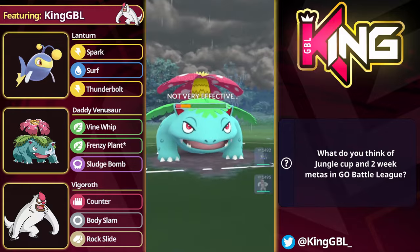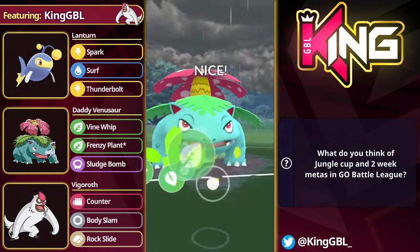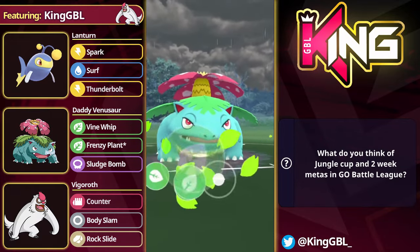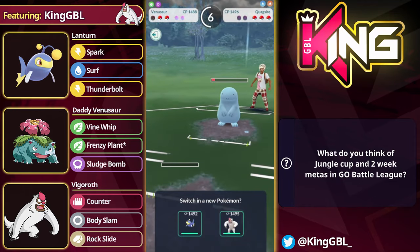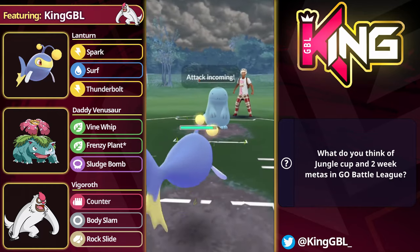As you've seen in this matchup, I met the safe swap of my Venusaur. Now, if the opponent lands a Stone Edge and an Aqua Tail, they can actually flip this, so you might want to be a little bit careful. You might consider throwing your energy a little bit sooner here, because the opponent does flip swap. That's kind of unfortunate, but the opponent had to go down two shields to flip swap. If I had shielded once, I definitely could have taken it.